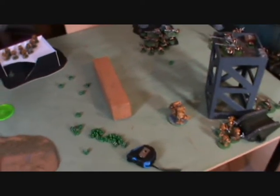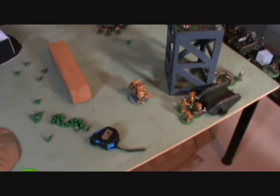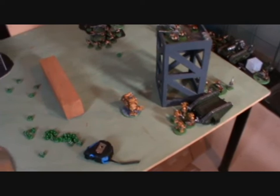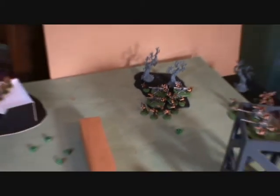In the surprise Imperial Guard turn four, they did nothing with their shooting at all. Everything they had was shot into the Ironclad and the Terminators bearing down on them, but nothing could get through. However, the Marines over there were killed — the Commissar cut down some and the mob of Guardsmen killed the others. Things are at least looking somewhat up for the Guard.